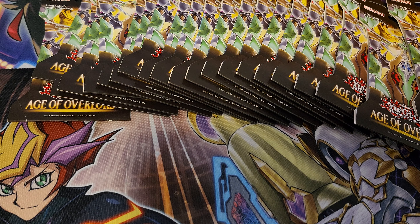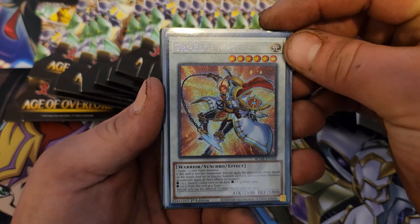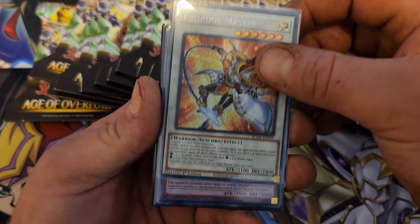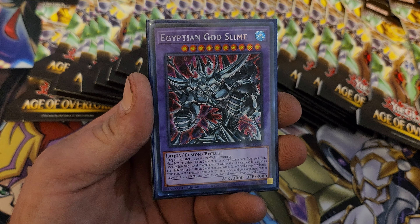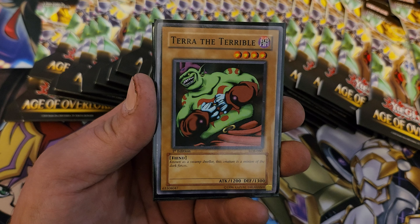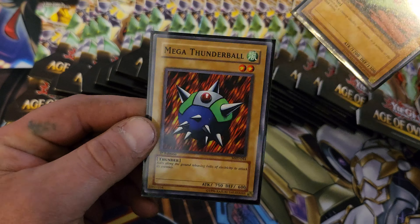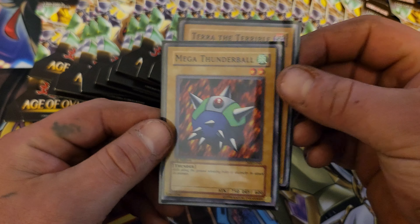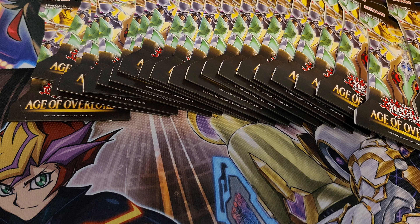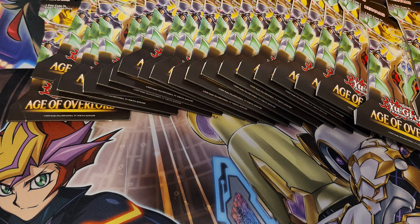I'm terrible with remembering names, but in this video I have a pretty special giveaway — something you don't see too often. We're bringing it back to the very beginning of Yu-Gi-Oh. We got a Tri-Edge Master Secret Rare from Monster's Revenge, an Egyptian God Slime Secret Rare, a first edition LOB — standard English, not Asian English — and a first edition Metal Raiders. Just comment down below and be a subscriber to enter.